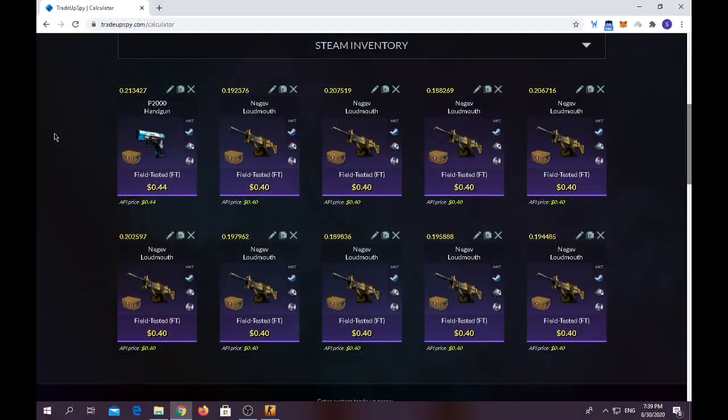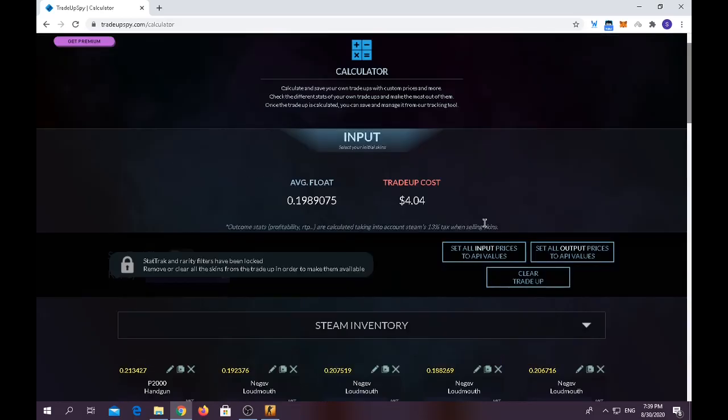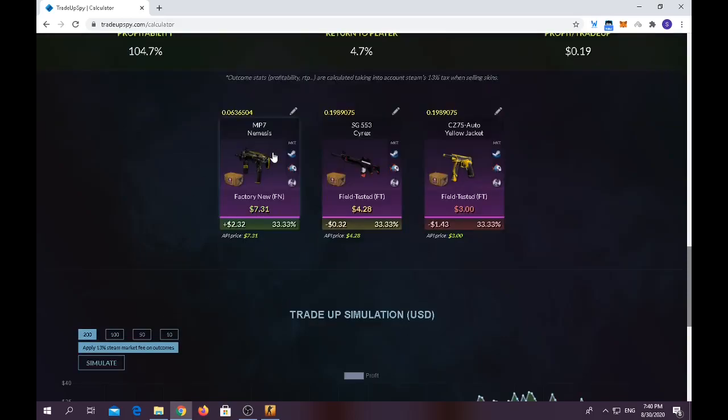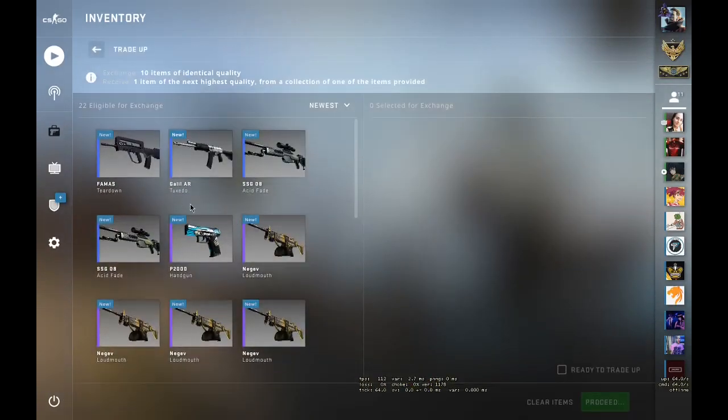Moving on to the final trade-up. For the final trade-up it's a bit of an expensive one — to me it's a medium trade-up, but you have to do it at your own risk. You have to use 10 restricted skins from the Falchion Case. Average float should be below 0.215. It costs only $4.04. For the outcomes: you will lose $1.40 on the CZ, lose only a few cents on the Cyrex — so nearly break even — and you will gain $2.32 on the MP7 Nemesis. Let's hope to get the MP7 Nemesis.